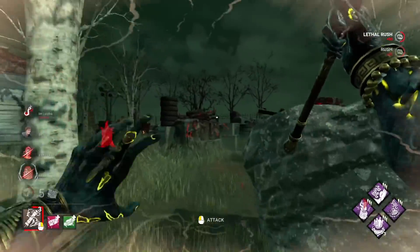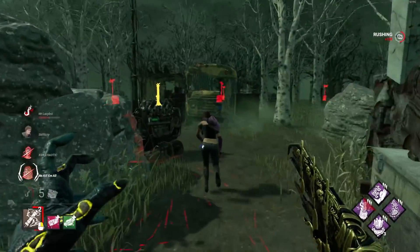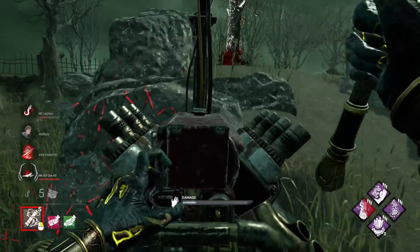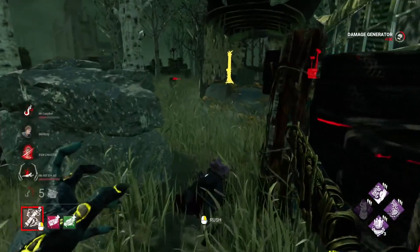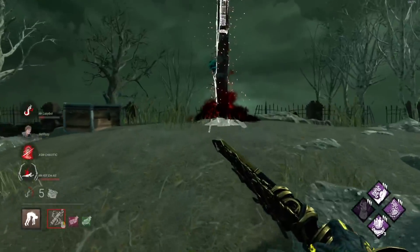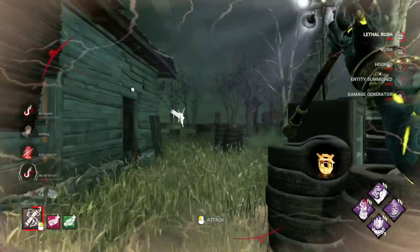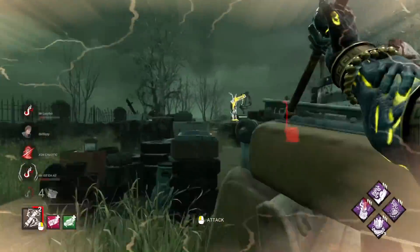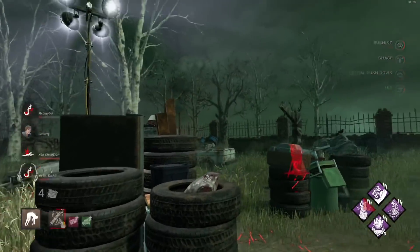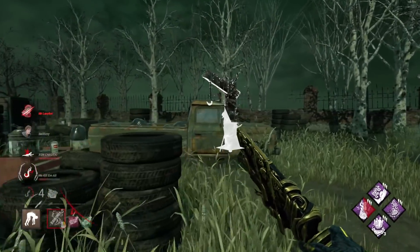Oh, she does have Dead Hard — maybe she just didn't use it last time. I'm gonna give her the old slaparoo and kick this gen. I'm hoping she doesn't DC because this match is going downhill really quickly for the survivors and that's usually when people start quitting. I'll throw her on the Scurge Hook and blow up that generator. The game's not looking good for the survivors — but they actually finished that gen. I said I wasn't a very good Blight but I feel like I'm having a pretty okay game.